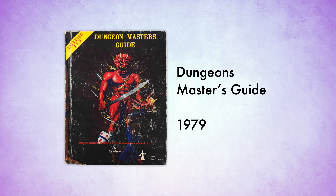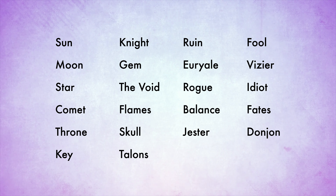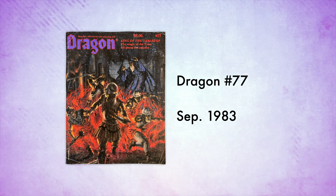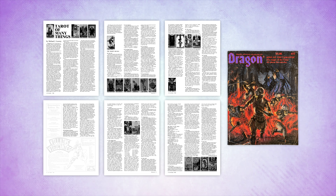In 1979 the Dungeon Master's Guide for Advanced Dungeons and Dragons was released and the deck was updated. A full deck of many things was now 22 cards, more closely resembling the Major Arcana from a standard tarot deck, though the book mentions that about 75% of the time a deck is only made up of 13 cards. Then in 1983, Issue 77 of Dragon Magazine introduced the Tarot Deck of Many Things — a one-of-a-kind item used to divine fortunes, with effects depending on whether a card was drawn upright or reversed.